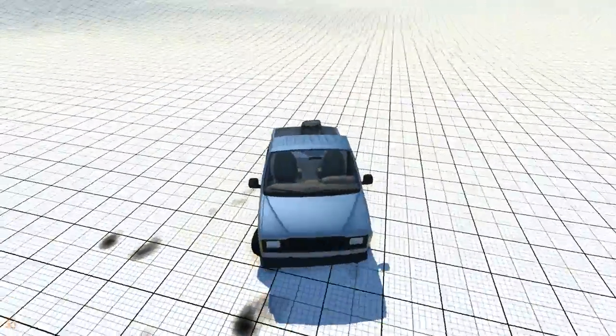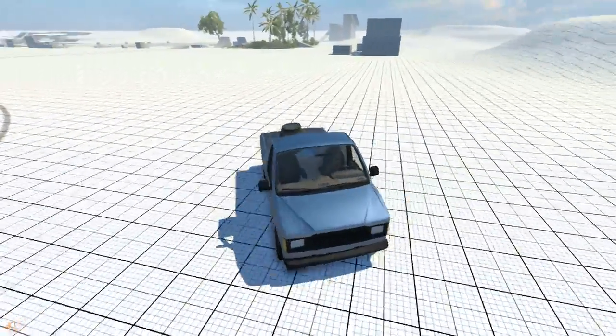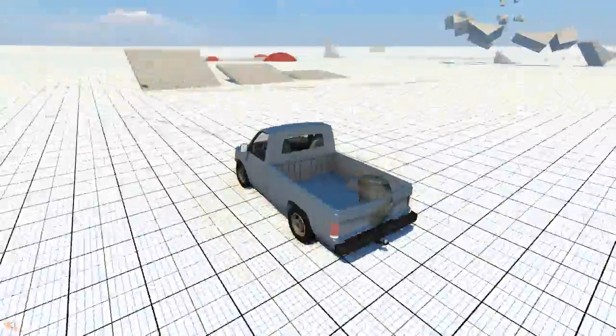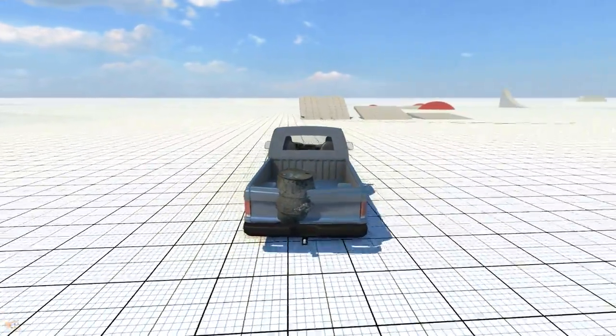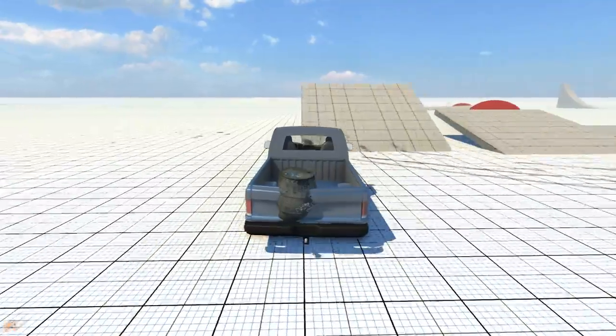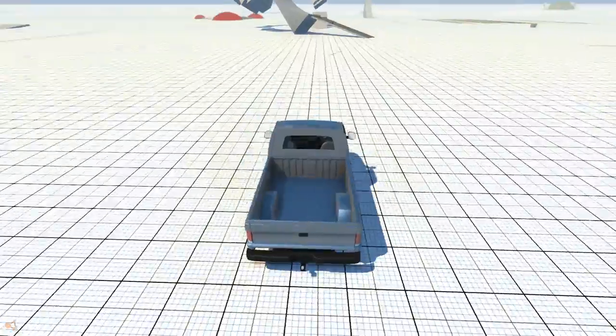Oops. Actually, that barrel's getting beat up. Look at that thing, it's all crunched up. This truck's holding up, though. It works as a truck. You see the back? The tailgate's a little dented, but whatever. We're going to try to do a barrel roll — oh, we broke it. And the cargo fell out. Boo.